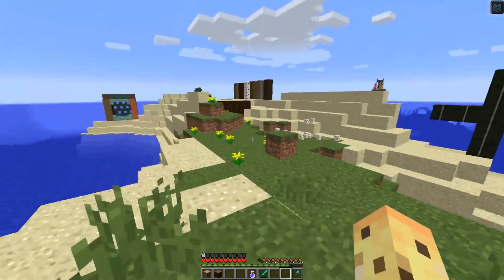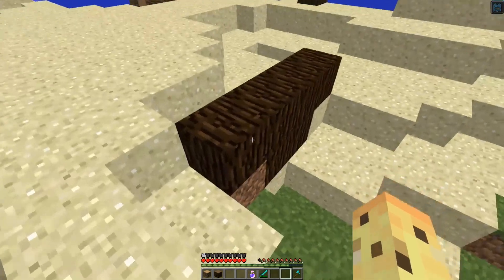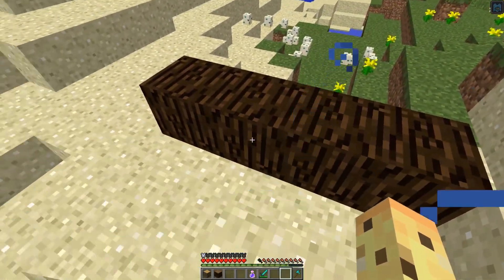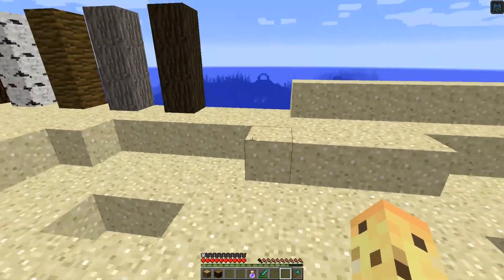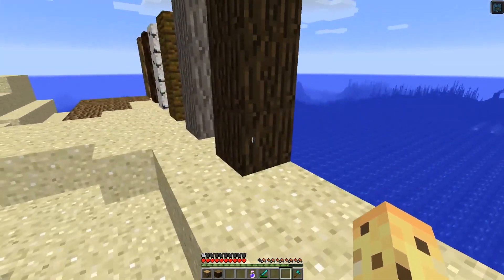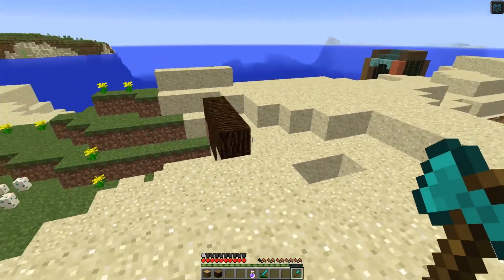Then we've got six brand new blocks — six brand new variants of wood. Bear in mind we already had the bark block: you combine four wood blocks together and you get a fully six-sided wood block. Well, what if there's kind of the opposite of that — where instead of having six sides of bark, you essentially have no sides? In this update, there's a brand new use for the axe called stripping.